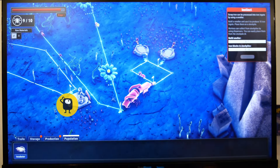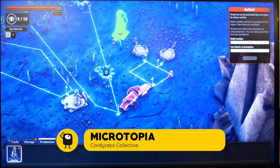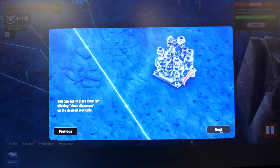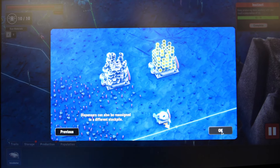Microtopia from Cordyceps Collective is a base builder where you manage a colony of metal ants. Gather scrap metal, harvest energy, grow the colony. You automate by drawing pheromone trails which your worker ants will follow, so you can create loops that direct ants to transfer material from one site to another.